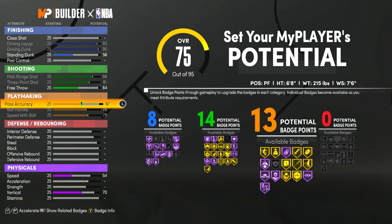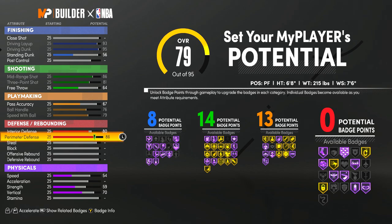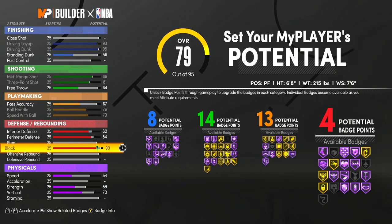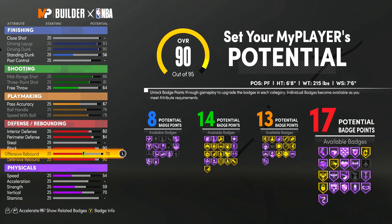After I show you guys the attributes I'm going to show you all the badges. 14 shooting badges doesn't sound like a lot, but I looked at all the badges and found out that 14 is a perfect amount for me. For the defense, you want to put your interior defense to 80 and your perimeter defense to 84. Then for your block, you actually want to put it to 90 — because at 94 Intimidator goes to Hall of Fame, so I just put it to 90 so I get that at 99 overall. For defensive rebounding put that to 90, and for offensive rebound put that to 76 — you can have an 80 offensive rebound at 99 overall.